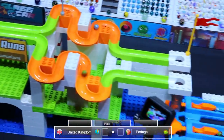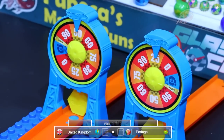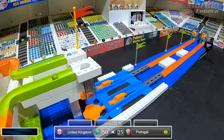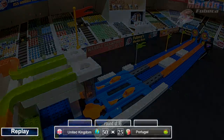USA will advance to the quarterfinals versus Mexico. Now it's time for Portugal versus the UK. They are off and they hit the booster. The United Kingdom gets there a little quicker than Portugal, so the United Kingdom will find out their results sooner. They will be getting 50 points; Portugal only gets 25. So United Kingdom will be advancing to the quarterfinals and Portugal will be eliminated. You can see the United Kingdom marble giving it all to get to that wheel as quickly as possible.